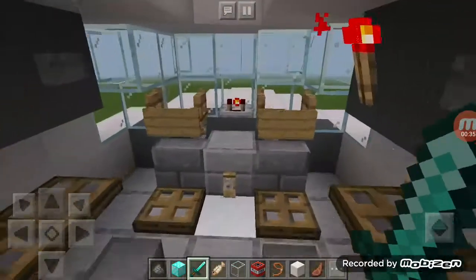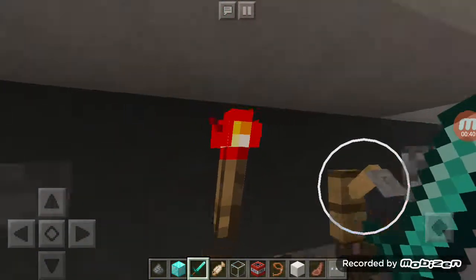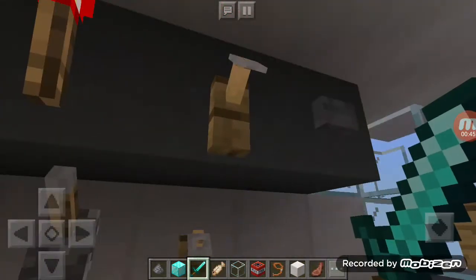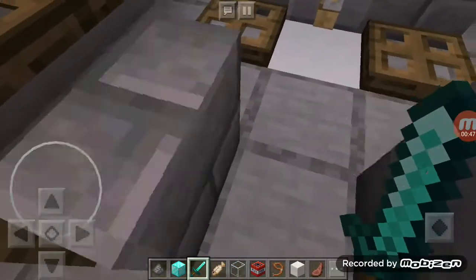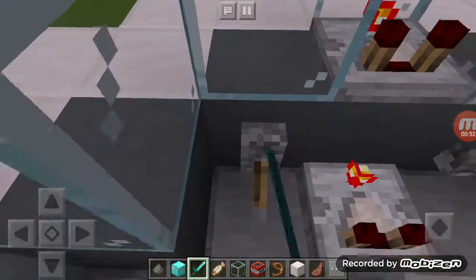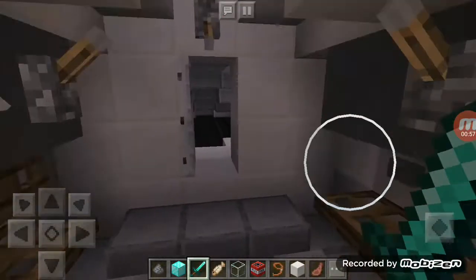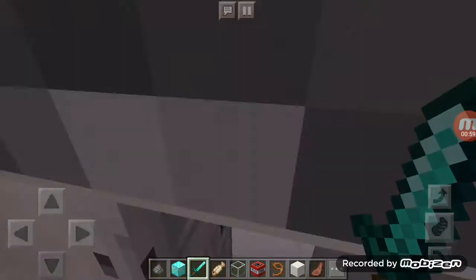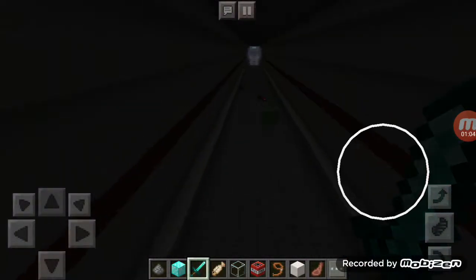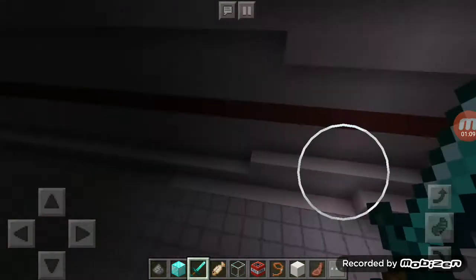Here's the cockpit — the cockpit is pretty big. You can see there are some levers you can pull, and there's a torch. Over here we have more levers. That's the tour of the cockpit, and I decided to put a few things in.